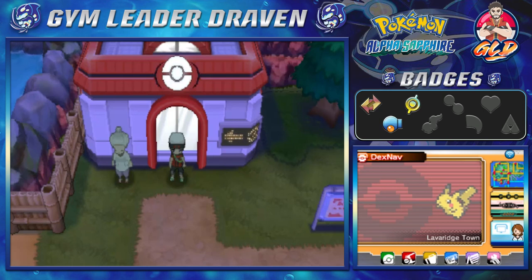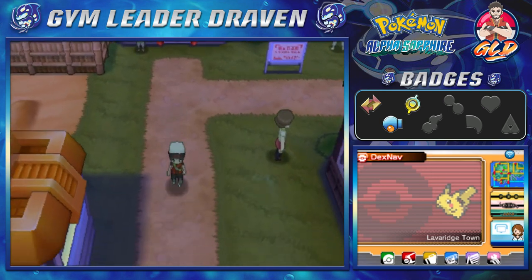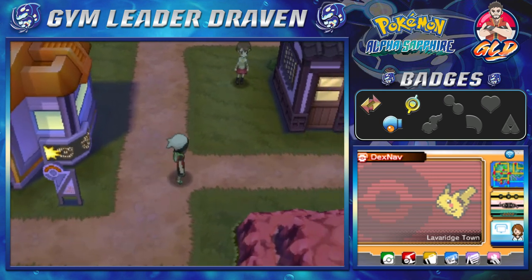What's up guys, it's me your host Raven, and welcome to another episode of our Pokemon Alpha Sapphire walkthrough. In our last episode we did a kind of two-rounder over at the Jagged Pass because we forgot the Acrobike — it is needed there. In this episode we're going to be going straight for our fourth badge right here in Lavaridge Town.